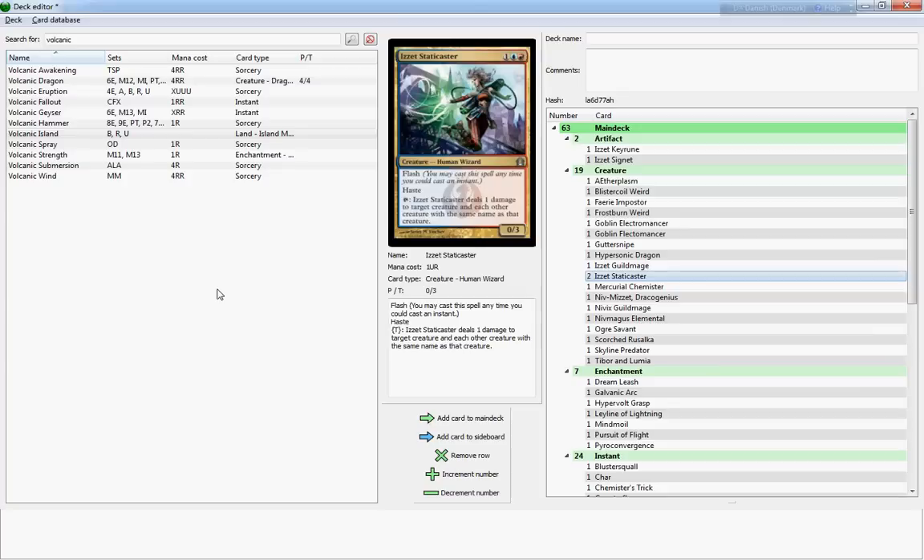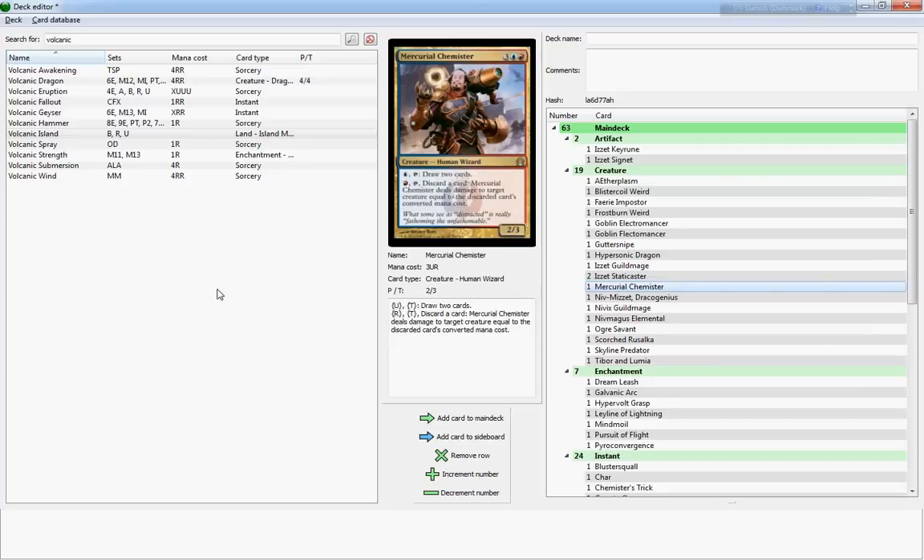Mercurial Chemister is a five-cost two-three that has two amazing effects. For one blue mana and a tap, you get to draw two cards — you don't have to discard them. It's a little expensive at five mana, but with that ability it's really great. For one red mana and a tap, you can discard a card and the Chemister deals damage to target creature equal to that discarded card's converted mana cost — also good, especially in the Mindstorms deck. It's not as great in the build I end up building since I don't have a lot of huge spells, but still a really good card, especially for the card-drawing effect.